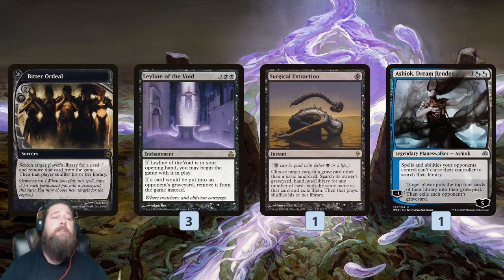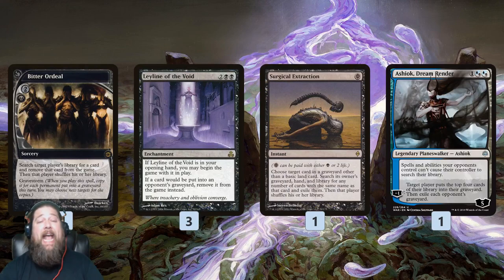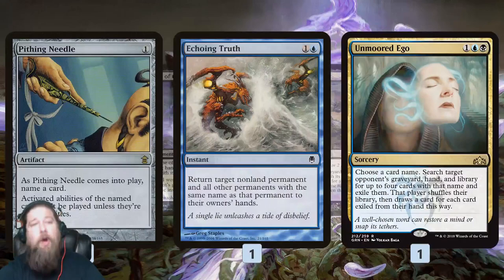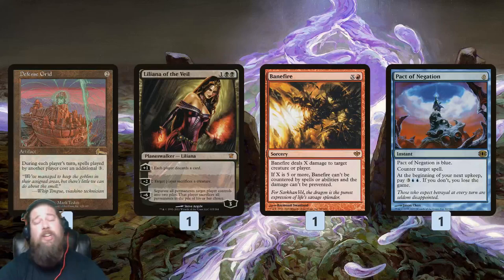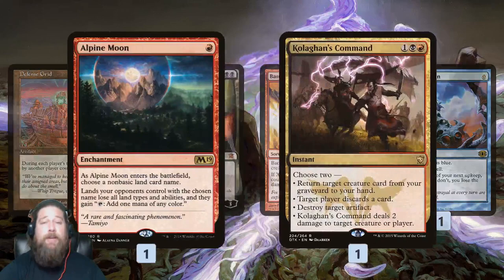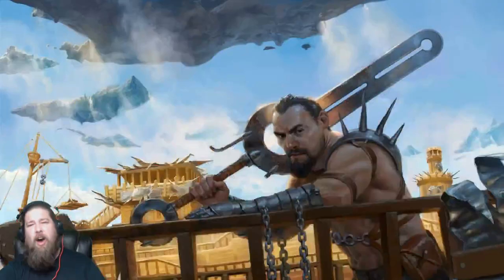As far as the sideboard, we already talked about Bitter Ordeal. The important thing to remember is that thanks to Mastermind's Acquisition, we can potentially snag any of these cards in Game 1, so we mostly have a ton of one-offs: Bitter Ordeal as a win condition, Leyline of the Void for graveyard hate, Surgical Extraction and Relic for more graveyard and combo hate, Pithing Needle to shut down planeswalkers, Echoing Truth to bounce anything, Unmoored Ego to snag something from our opponent's hand, Defense Grid to fight through counters, Liliana for a little bit of everything — good against control attacking our opponent's hand, good against creature decks making our opponent sacrifice. And Banefire — if we need another way to win, we can make an infinite amount of mana, get an uncounterable Banefire, and kill our opponent that way. Pact of Negation for protection, Alpine Moon for things like Field of the Dead, Valakut, Tron, and Languish as an all-purpose board wipe.